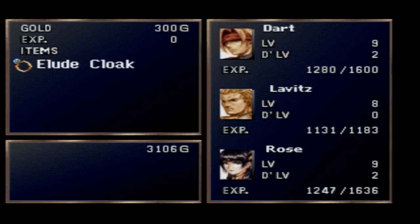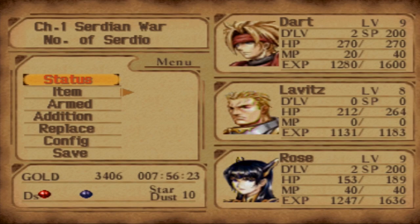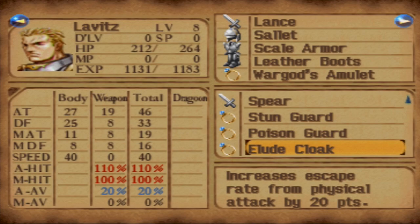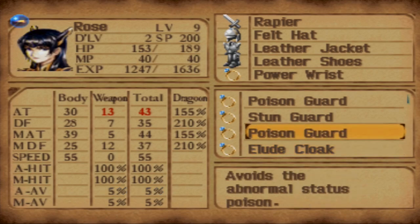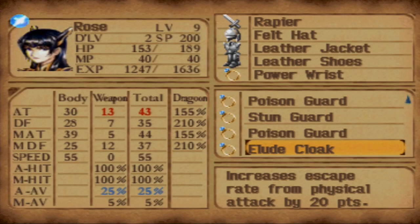I was actually able to farm out the Elude Cloak from the yellow bird, which is a rare accessory — well, not really rare, this is just the earliest you can get it. You can literally buy it in a shop later on, but it's cool to get it so early. It raises evasion by 20% — increases escape rate from physical attacks by 20 points. It's surprisingly pretty good, especially on Rose, though she would lose some damage by swapping off the power wrist. With 25% evasion, every fourth attack she'd dodge — that's amazing.